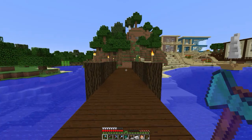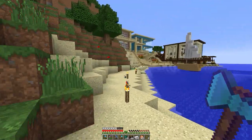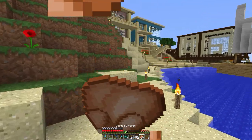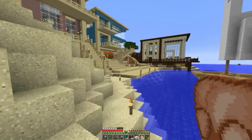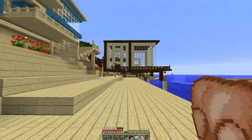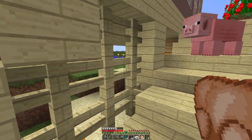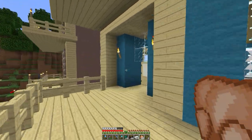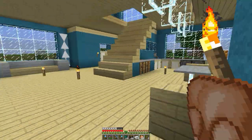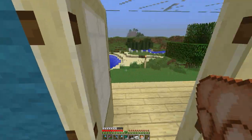Oh look, this pier takes us right to it. She says that there is a skeleton farm underneath one of these things. I might be in the totally wrong spot — this might not even be an apartment complex. So I kind of need to explore a little bit. You guys get to see some of Lori's builds. Let's try to find one that has a basement.